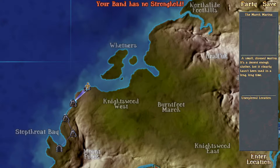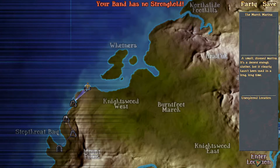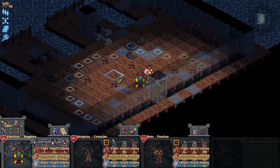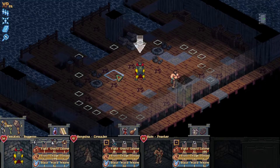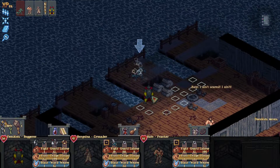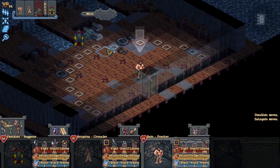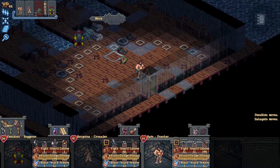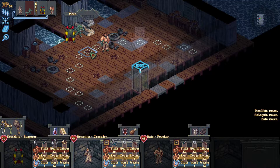A small disused marina. It's a decent enough shelter but it clearly has not been used in a long, long time. Let's explore. Alright, so now we have Bato with us, so that is nice. I'll go in. Bato's just gonna stay back here. Oh no, it's a beginning battle so I don't think he's gonna be...